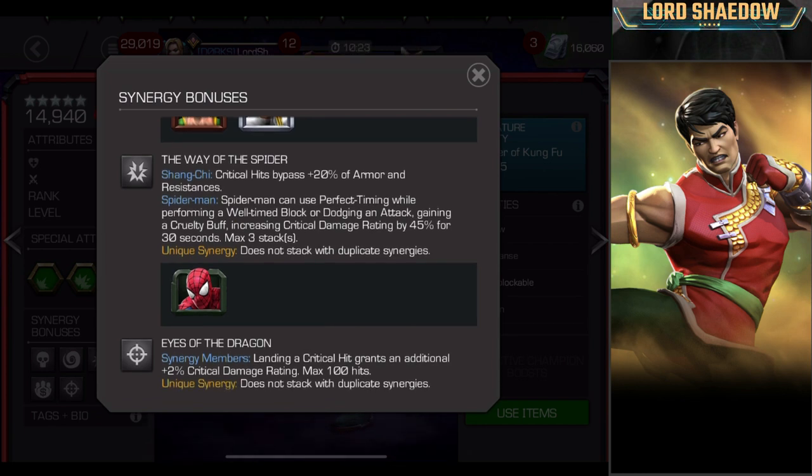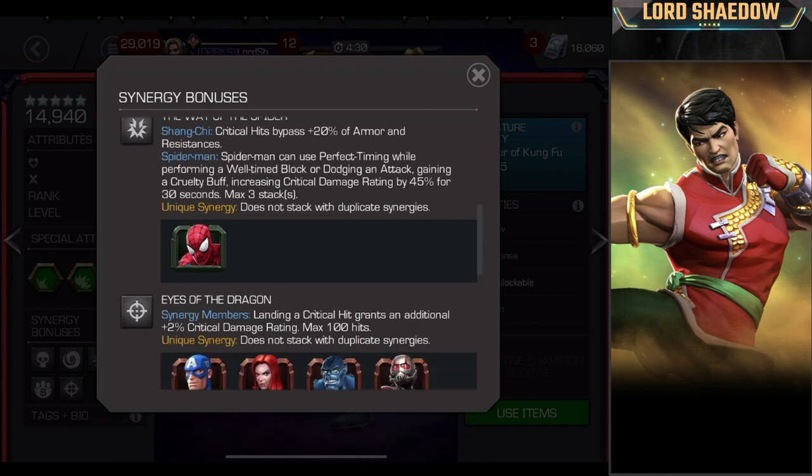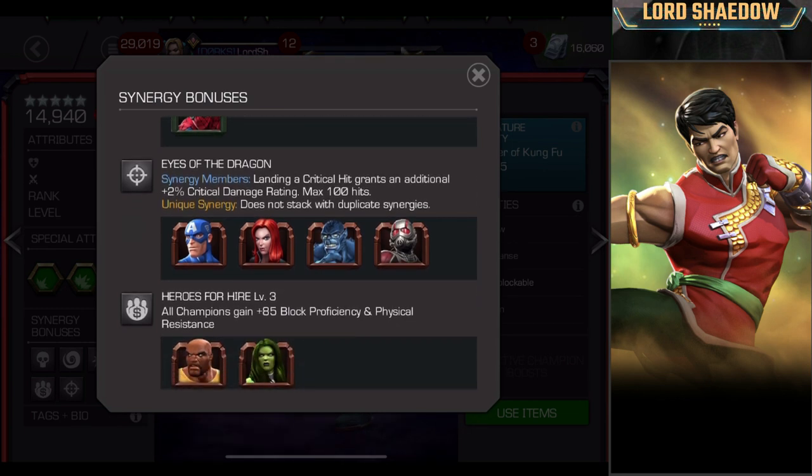The Way of the Spider: critical hits bypass 20% of armor and resistances — more damage — but it's OG Spider-Man, probably not bringing him. Eyes of the Dragon: landing a critical hit grants an additional 2% critical damage rating. I like that. But unless they rework these champions, I'm not likely to bring them. Now, say I'm going with a Ghost synergy team — Ant-Man has a great synergy with Ghost. A team of Ghost, Wasp, The Hood, Ant-Man, and Shang-Chi is not a bad team at all.